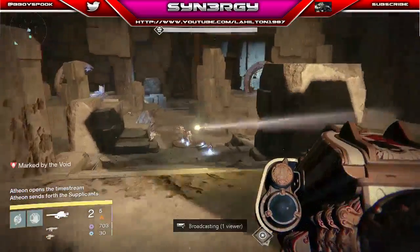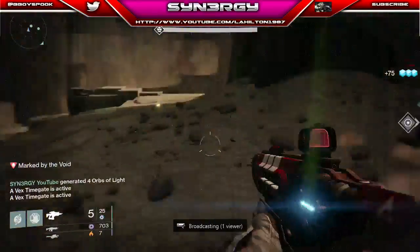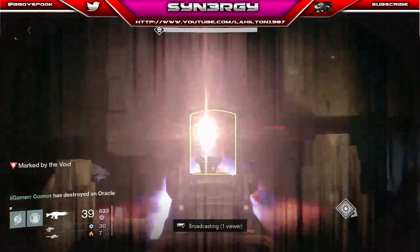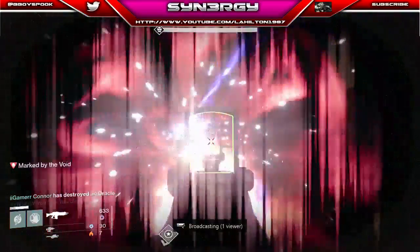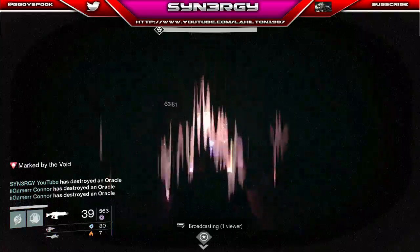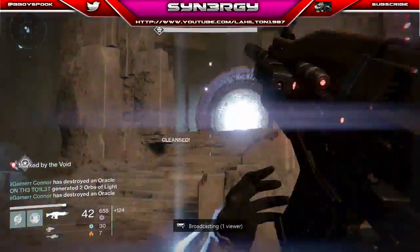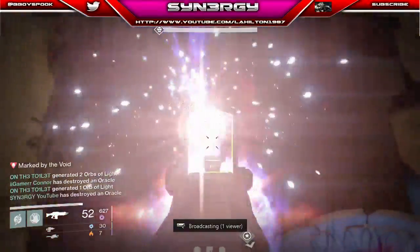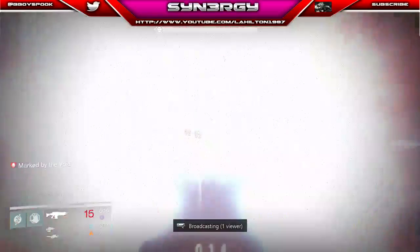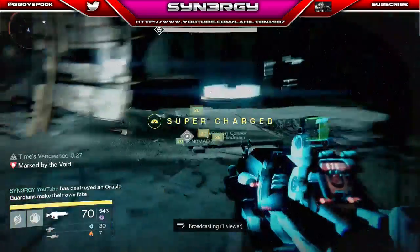I've been teleported but I'm not the lowest number, so I'm going to use the Nova Bomb in the yellow room — that usually takes out all the Hobgoblins and the relic holder just finishes them off. Now we're working on the oracles. We're a bit slow off the mark so we'll end up in the cleanse lake, but the oracle directly ahead and the next one to the right hand side. Remember: send your other two people out and have one person stay just to kill the last oracle — that gives you a full 20 to 25 seconds on Atheon, so you can hit him harder.